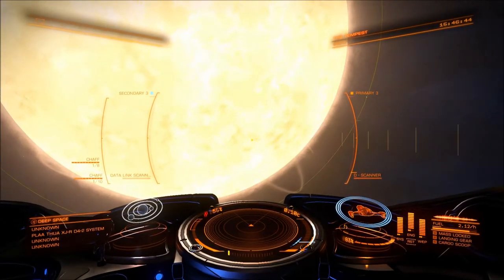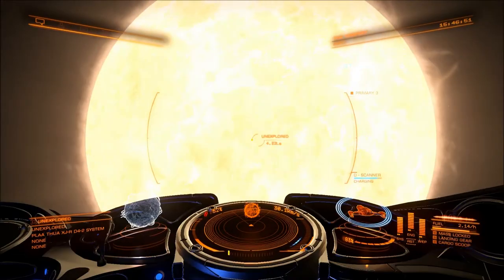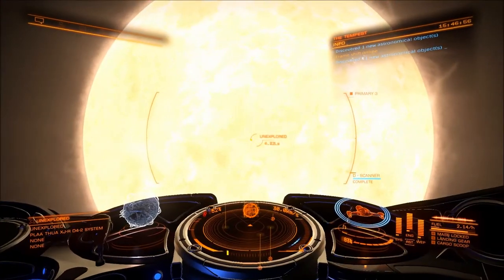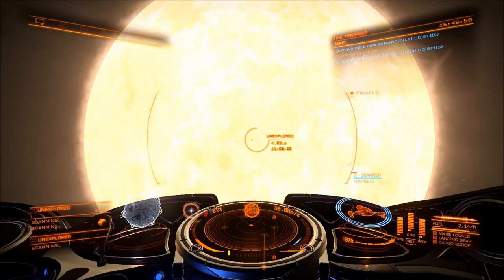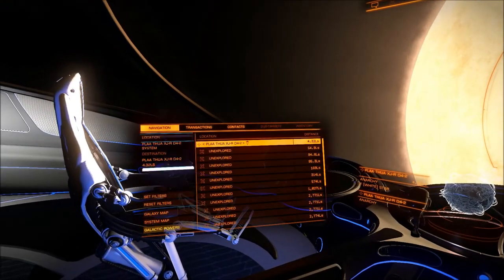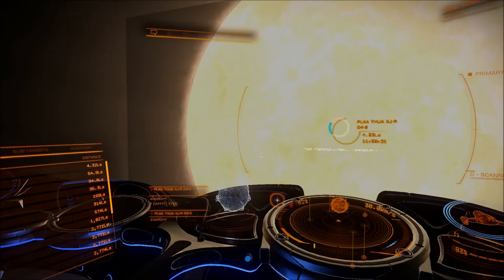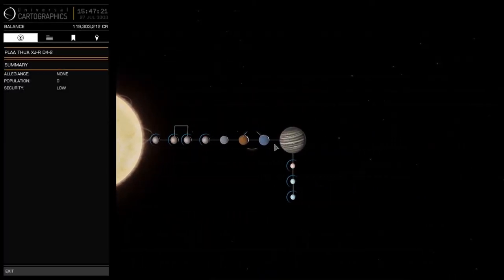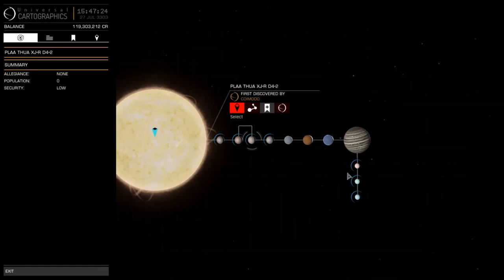There we are. Jesus Christ. Nice. Now let's scan it — let's scan the sun. Maybe it's unknown, who knows? There we go. A white F-class star. Now let's head to the system map and see what we can find here.